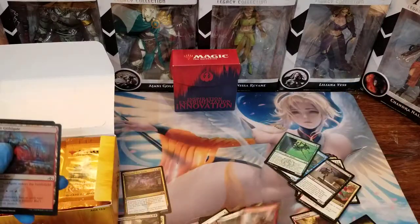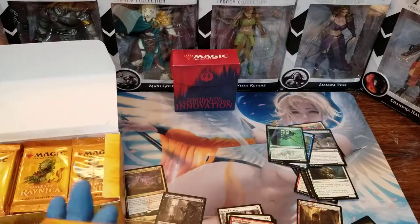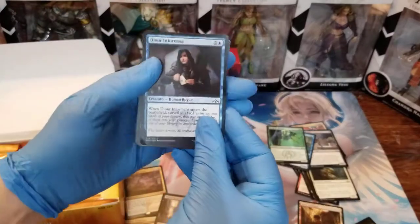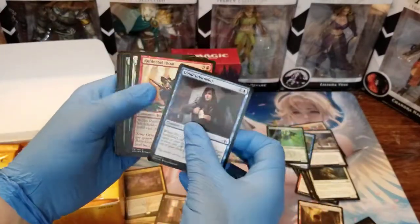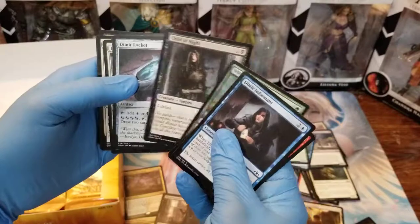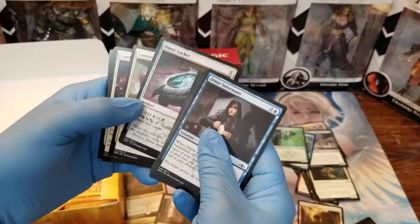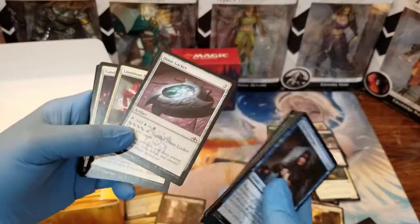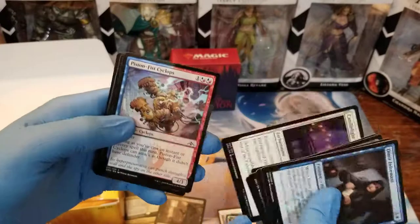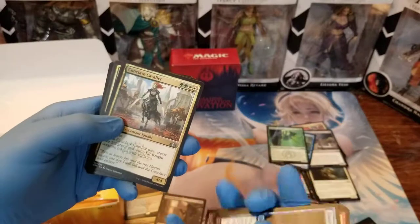Let's go to the next one. I'm going to start speeding through the commons because I'm pretty sure you guys know what the commons do. There's our Dimir Informant, another Boar, Scout, Wild, Saratok, Child of Night — that's a reprint with new art, I like it. I used to use that card in a Vampire deck. A Dimir Locket — I don't really care for the Lockets; Signets were better. Candlelight Vigil, Piston Fist Cyclops, Pitiless Gorgon.